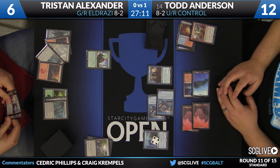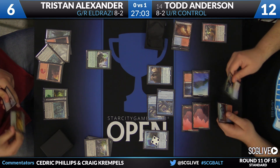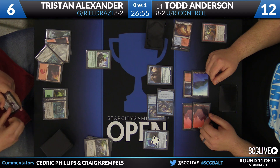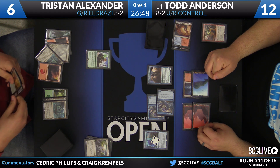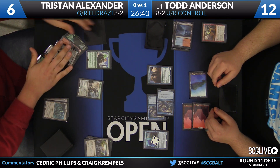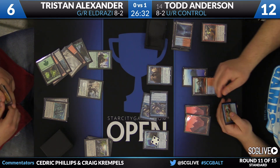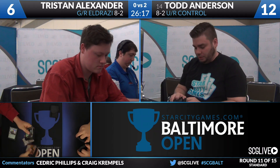Tristan's hand is a World Breaker — Thought Knot Seer was the draw, and he already had a Nissa's Pilgrimage. There's no way out of this one. He's one creature shy of deploying two blockers. He casts World Breaker but Todd doesn't mind for obvious reasons. Anderson quickly untaps, takes his draw step, turns those Things in the Ice sideways, and that's going to do it. Todd Anderson wins this match over Tristan Alexander two games to zero — blue-red control over green-red Eldrazi as Anderson moves on to 9-2. An impressive display of Thing in the Ice and this deck's velocity in finding what it needs.